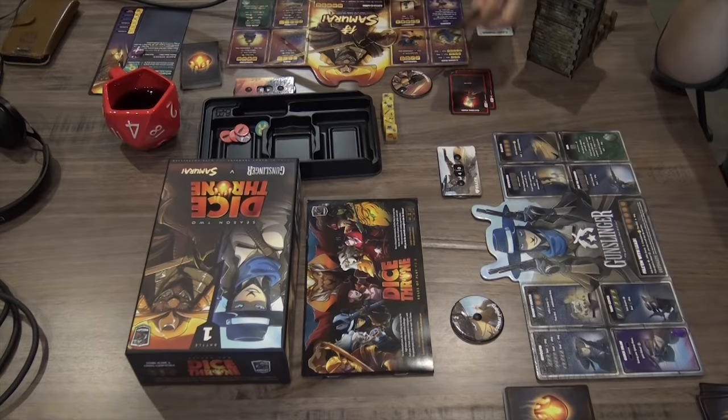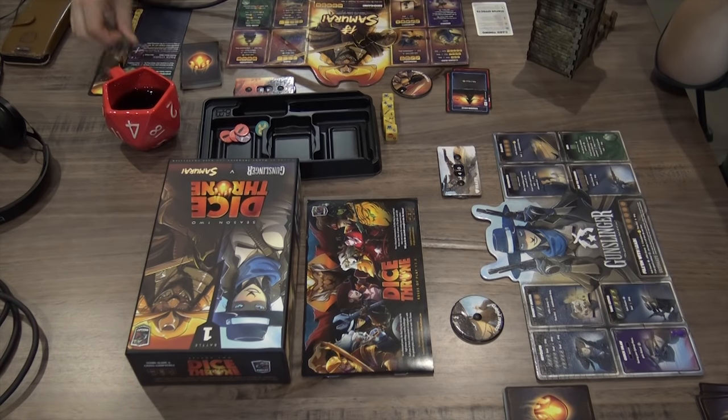Victor spends two CP to draw three more cards, uses a free card to gain another two CP, then spends one CP to gain two honor. Two honor can be spent to increase attack damage by one, or spend both for plus three damage. Now it's time to actually roll the dice.